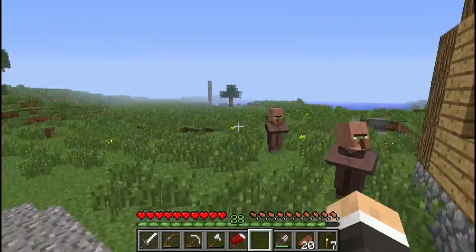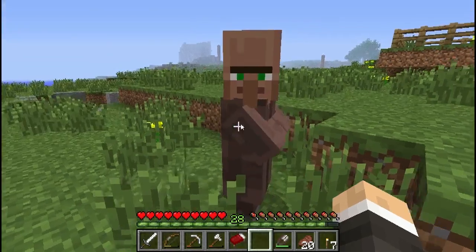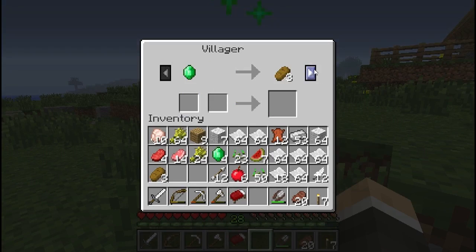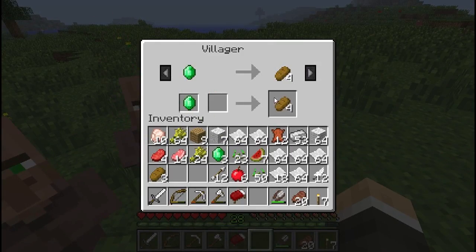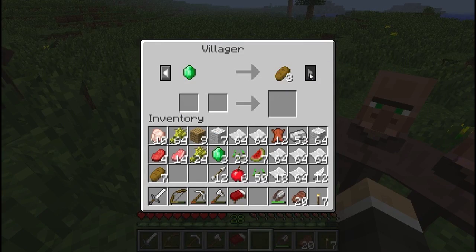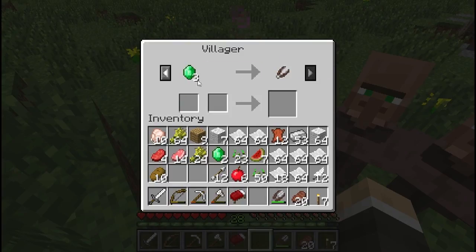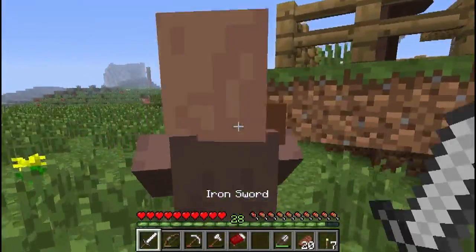An emerald for three bread — let's do a trade with him and see what he has to offer. You never know, he might give us something decent. I'll have plenty of bread after this, that's for sure. This will be the last trade we do for an emerald at least. They have so many trades — all pretty rubbish. That is the most trades we're going to do.